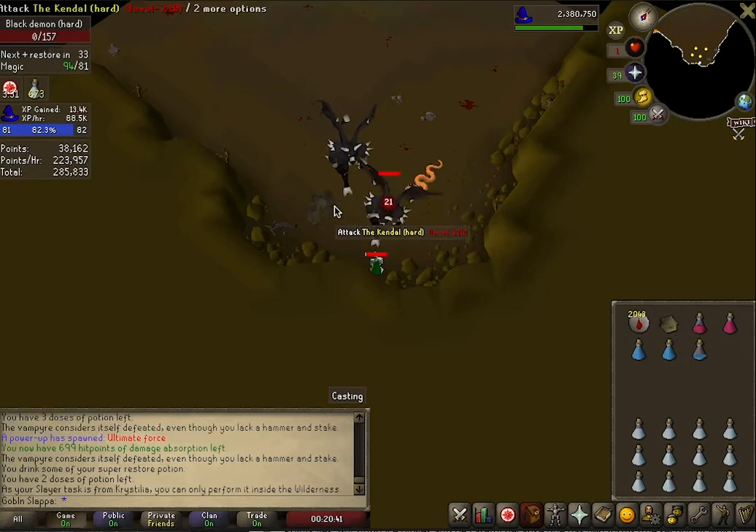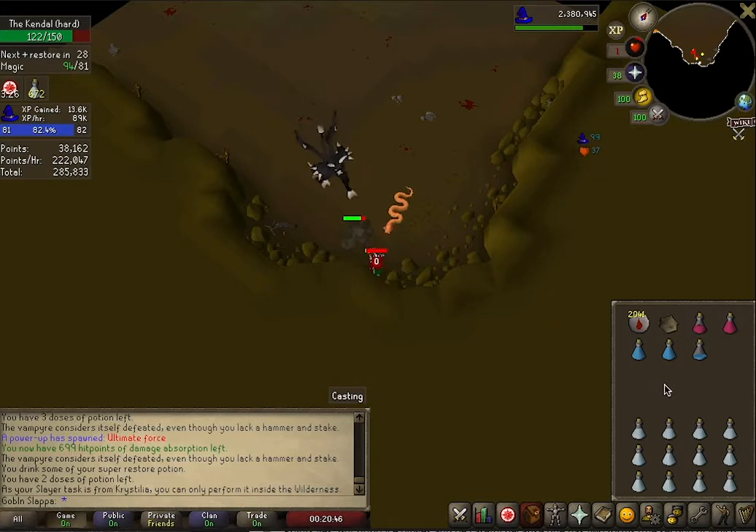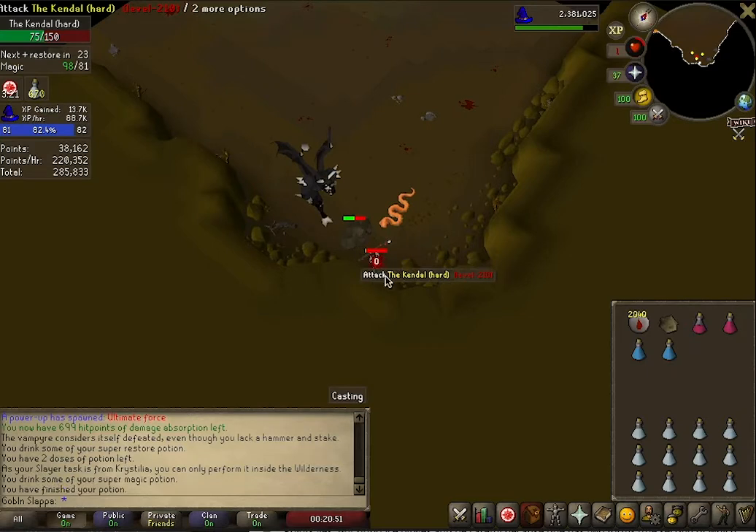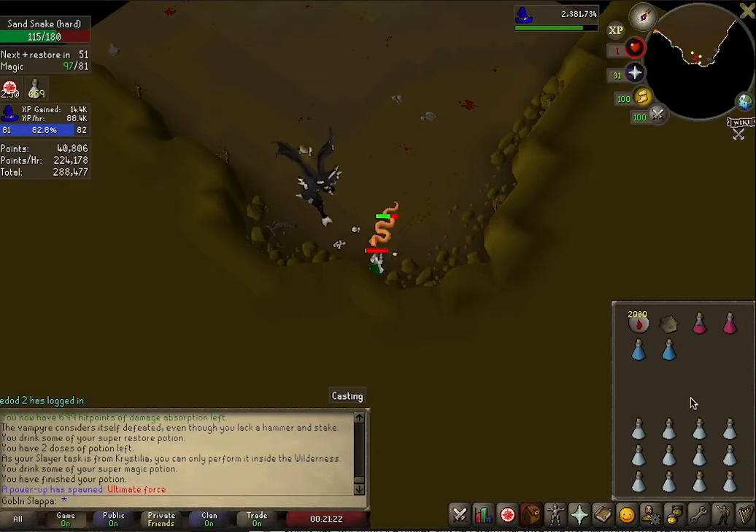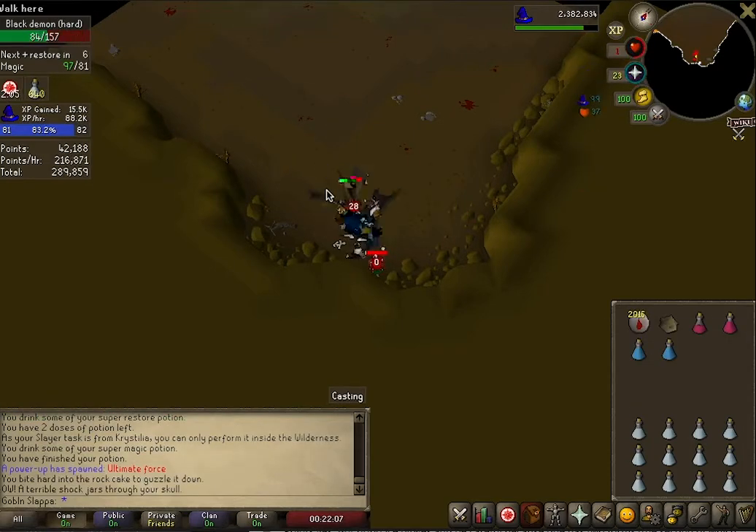What you want to do once this is running is keep your health as low as possible so you're not taking a lot of damage. A good way to do this is by flicking the Rapid Heal prayer. You can see a timer around the health indicator in the upper right showing the heal rate — every time that timer completes, you gain 1 health. If you flick Rapid Heal before the timer is up, it resets and you can stay at 1 health. At this point, assume you've figured out how to use the Nightmare Zone and keep your health low so you're not burning through absorption potions quickly.